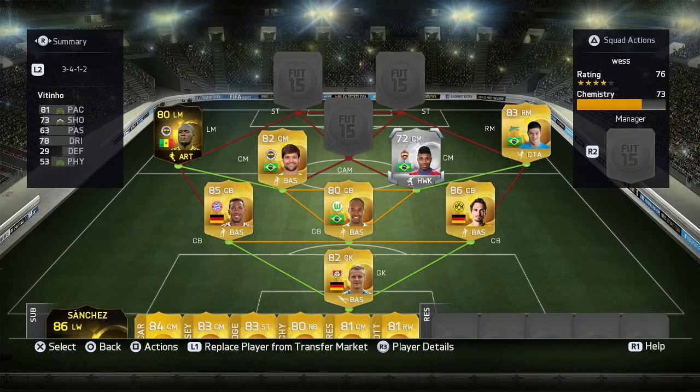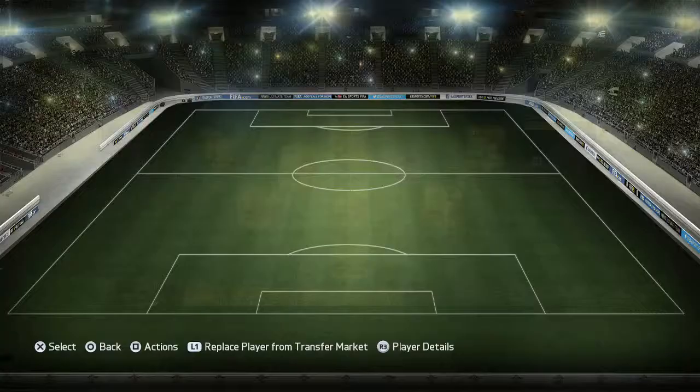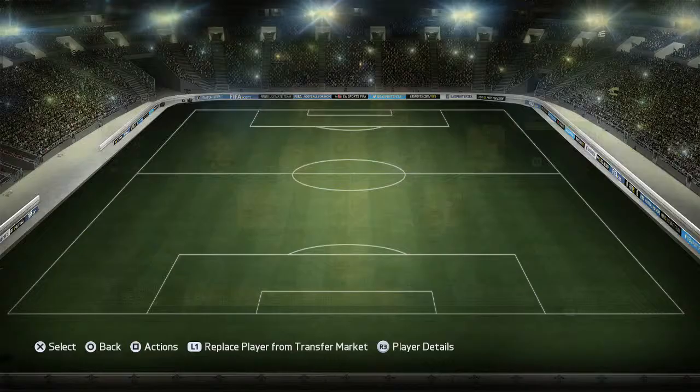They didn't do much for me in the first game I played with this team. We got Musa at CAM for 3k, who is one of my favorite players — the work rates just work well. Then we got Emenike and Dombe up front. Get a towel if you need to — so much sweat is gonna come through this team.